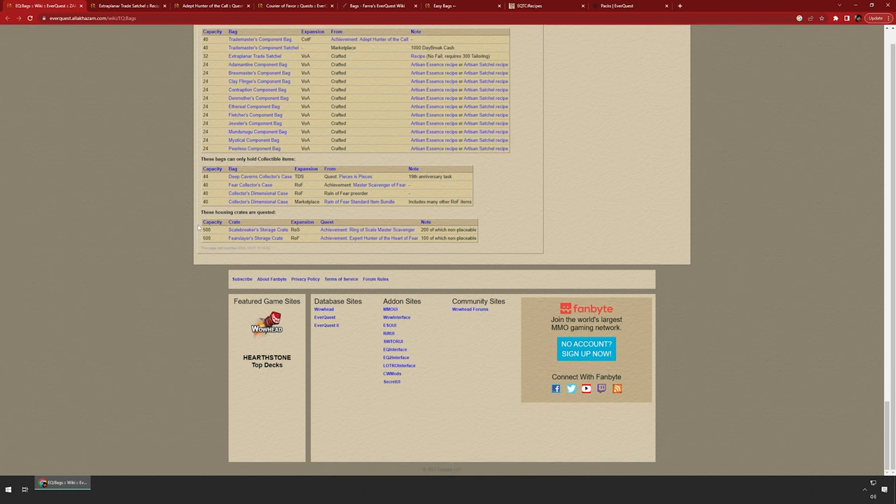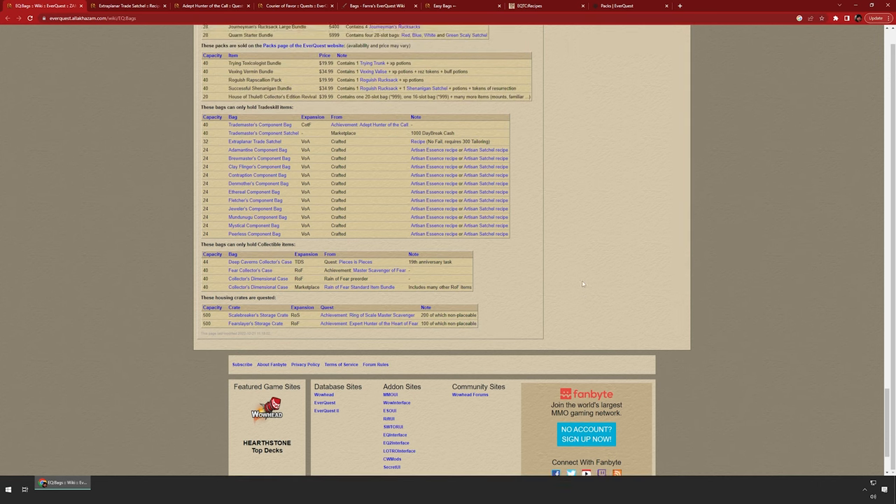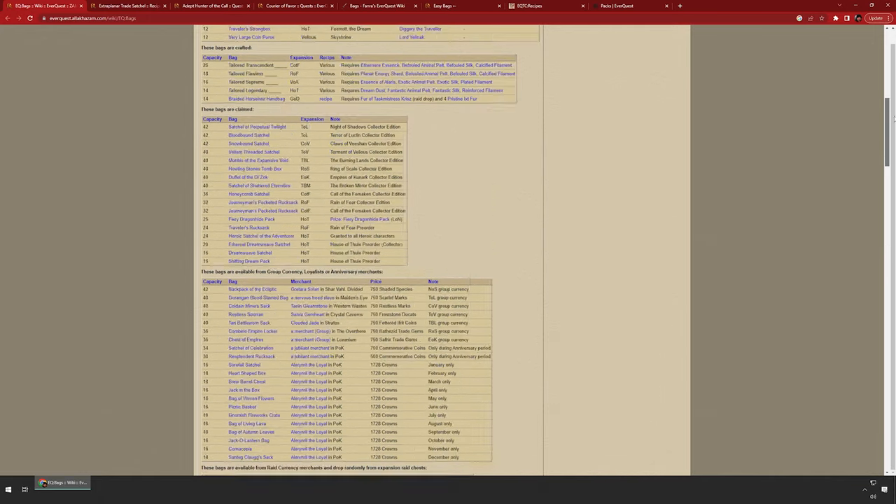That opens up the next section — there are crates you can buy to increase the item storage of your house. The Ring of Scale Master Scavenger achievement gives you 200 extra slots for your house, and the Fear Slayer Expert Hunter of the Heart of Fear gives you another 100 slots. You can put a crate in your house and get up to 500 total slots — 300 are placeable items only, and 200 are non-placeable, so you can store collectibles or old items. I have three houses absolutely full of collectible items.